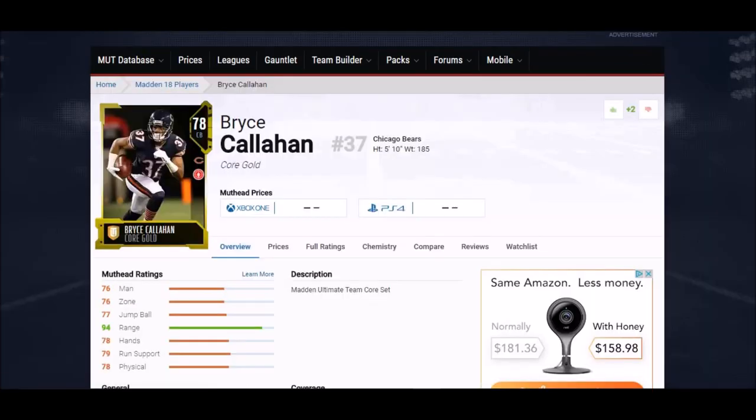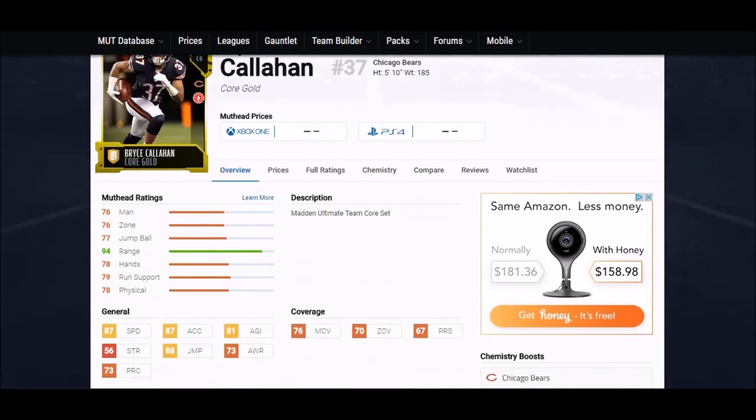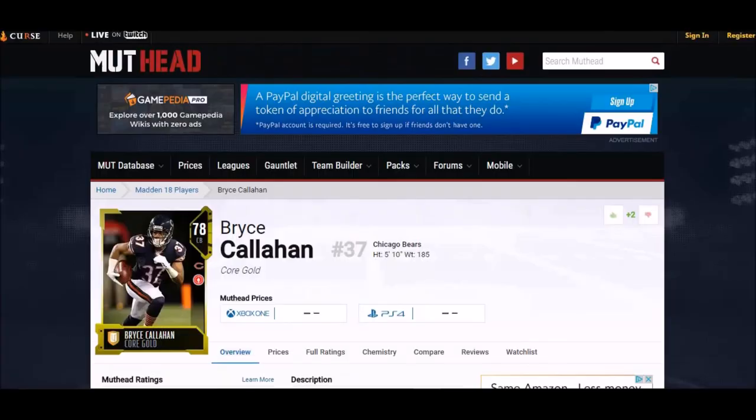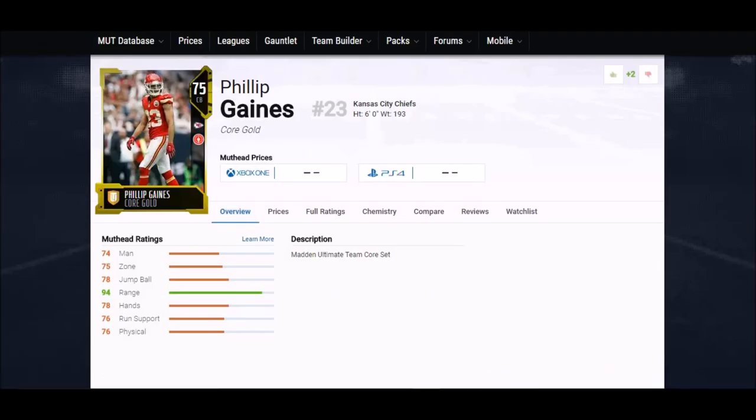Next up is another gold card — Bryce Callahan. A little on the short side, but every time we've got a shorter cornerback they usually make up for it in speed, and sure enough this guy does: 87 speed, 87 acceleration. He's also got 88 jump, so even though he's not the tallest, he makes up for that with an elite jumping stat. He's got 68 catch, and his zone coverage is 70, man coverage is 70. This guy is a real undercover beast — not a lot of people know about him.